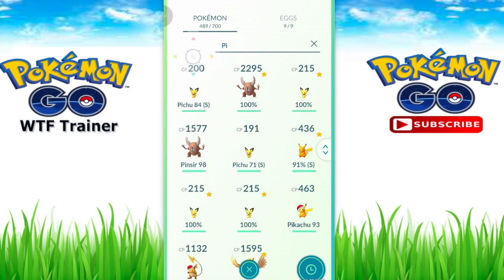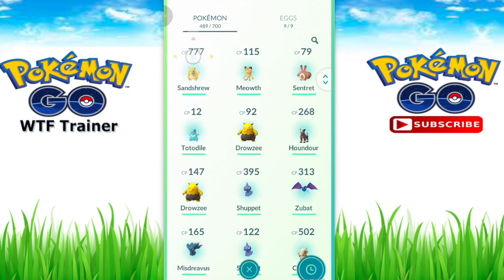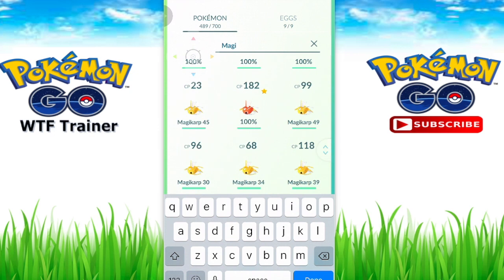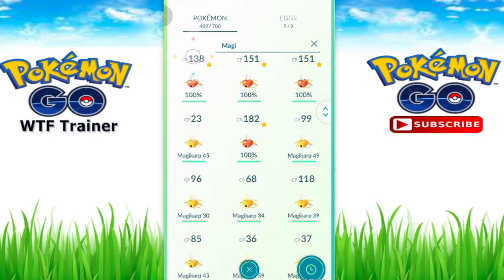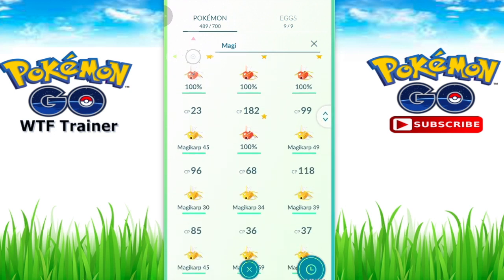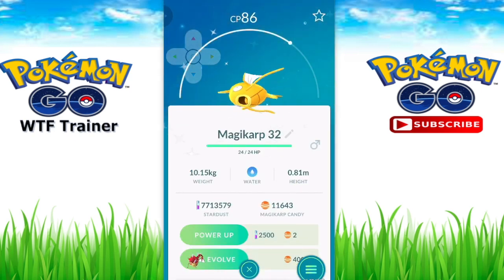So that's the Pikachu, and I wanted to show you guys the Magikarp as well. Magikarp is the second Pokémon that is shiny in the game. Here is Magikarp for you guys. I made a video on this one - I was really excited because I caught a 100% shiny Magikarp and I actually evolved it into Gyarados.